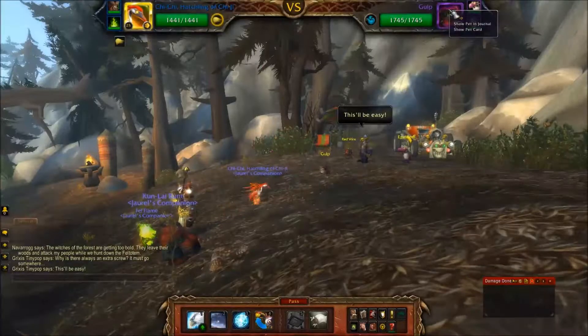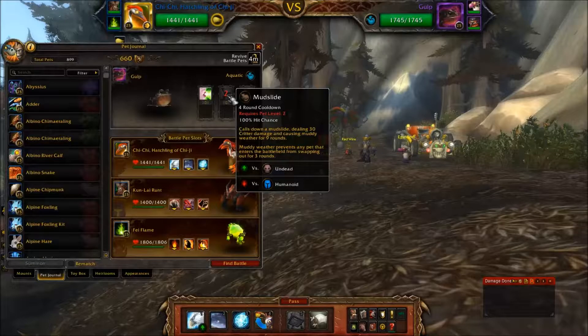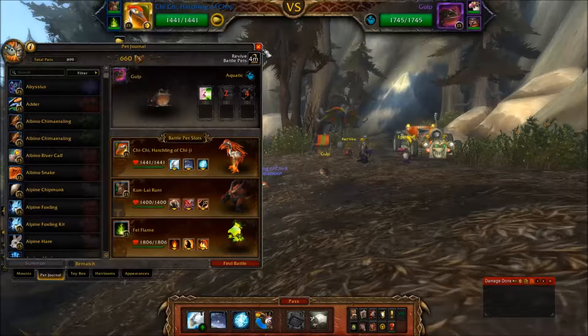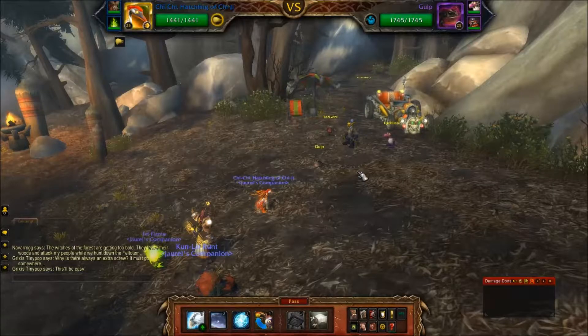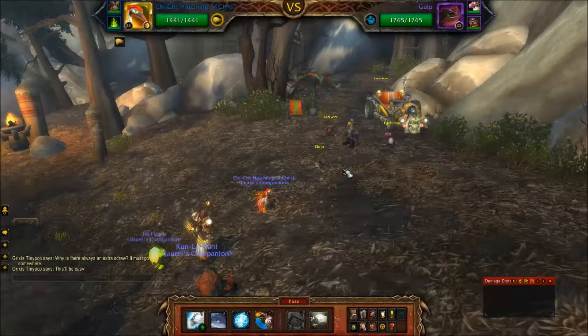First up is Gulp, a toad. He's got Mudslide, Frog Kiss, and Swarm. Swarm deals damage to your team over time. Mudslide is a weather effect that prevents pets from swapping out for three rounds — I was thinking of Sandstorm for the damage reduction, so it just prevents pet swaps. Frog Kiss deals damage that increases each time it's used and has a small chance to polymorph. He's going to put up Swarm, Mudslide, and spam Frog Kiss.